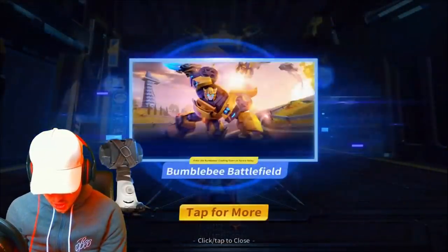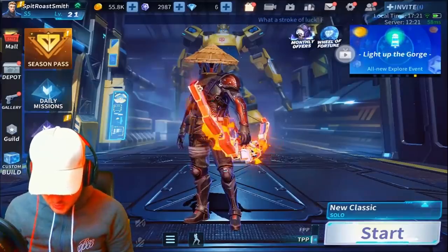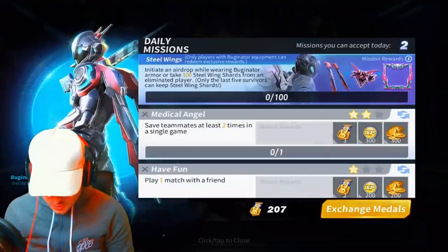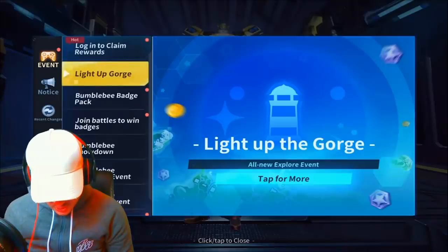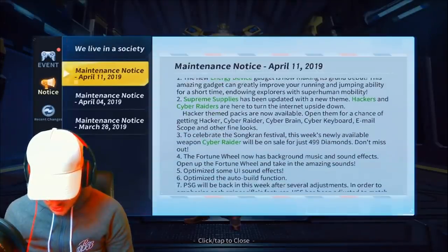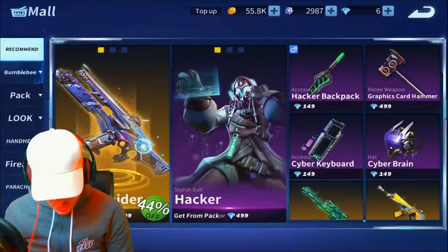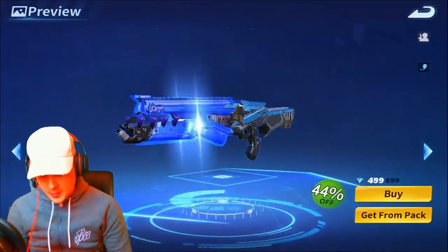There are a few new things that have been added guys. We've got the new gadget — the energy device — which we're going to try out. We've got the cyber raider skins, and we've got a new cyber raider. I wanted to know if this was an actual gun or not — and it's a weapon skin.